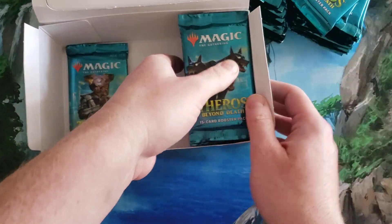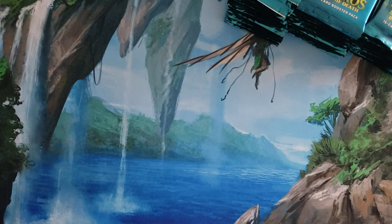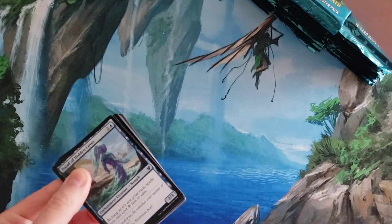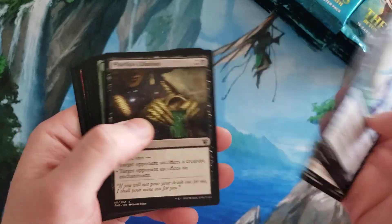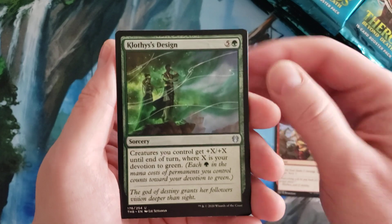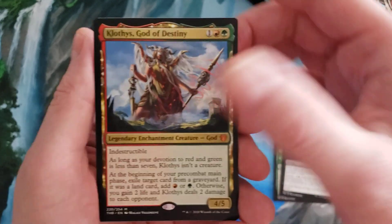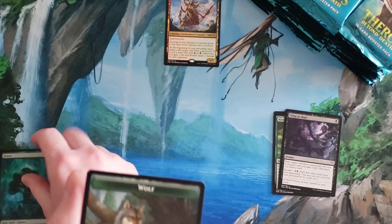Let's unpack. Of course, 36 booster packs — I always joke because it's not something I do as often, so sometimes it feels a bit like a marathon. Let's see what we have here. We're not going to go through all the commons. There is a particular uncommon I'd like to track. Our first mythic: we got Klothys, God of Destiny to start off the mythics.